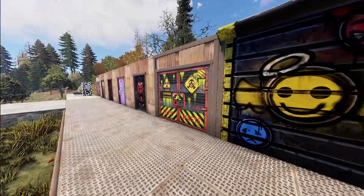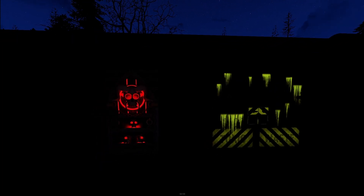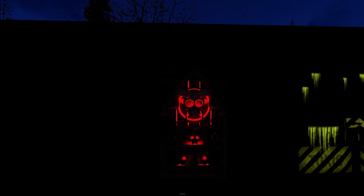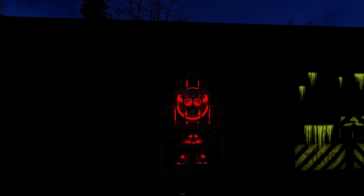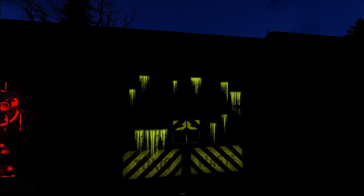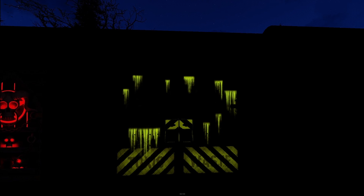That does it for the deployables. We do have some glow, so let's hit the lights. Conveniently the two glowing items are right next to each other. You can see the nice glow on Milo's door really accentuates those skulls and the glowing eyes, and then of course you've got that same toxic drip going on with the Toxic Double Door, as that set is known for.